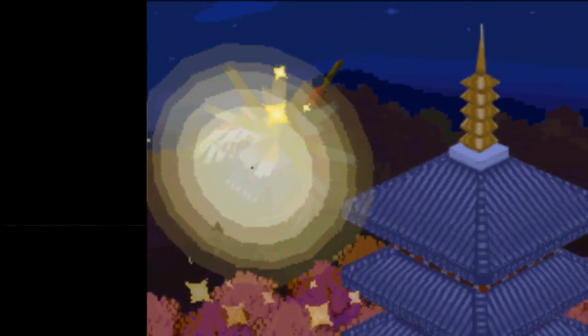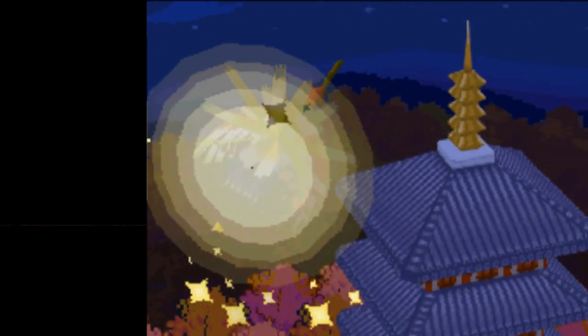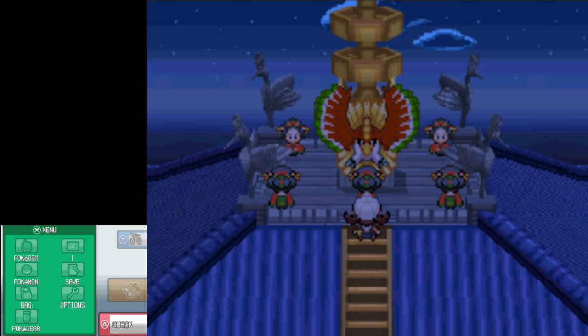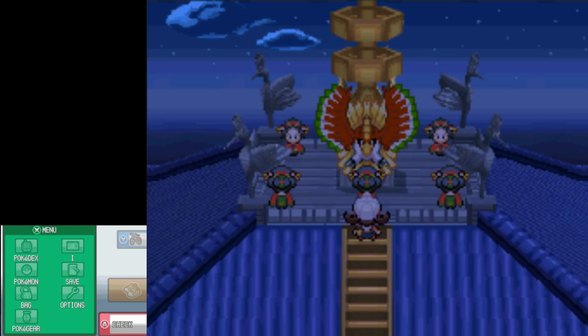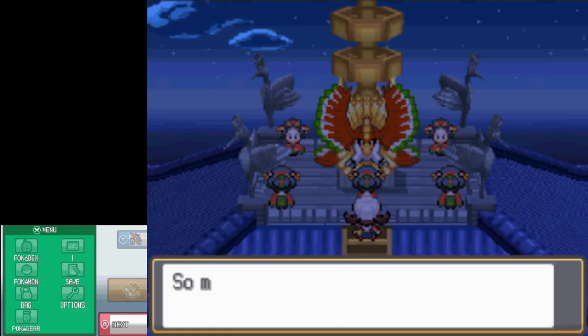It doesn't exactly get the next part right though. We're supposed to be seeing Ho-Oh just falling down slowly towards the ground, but because it's already there, it just stays there flapping its wings. And now we have two Ho-Ohs.